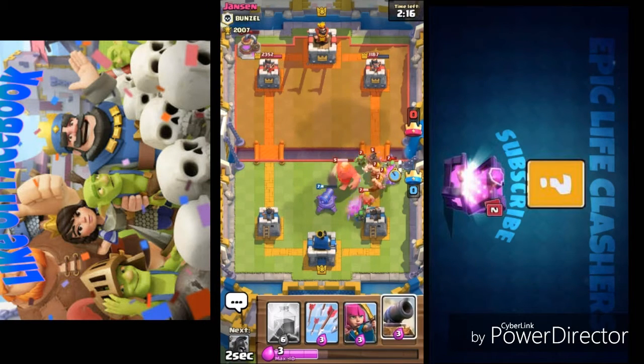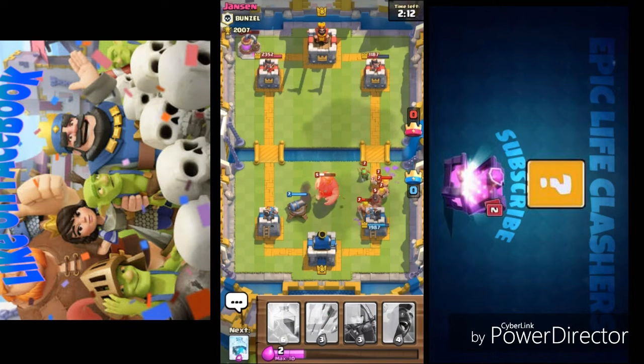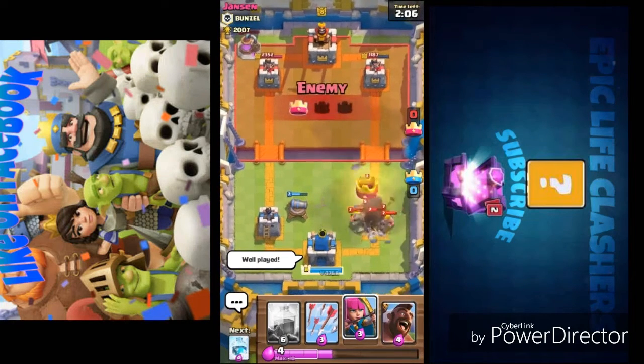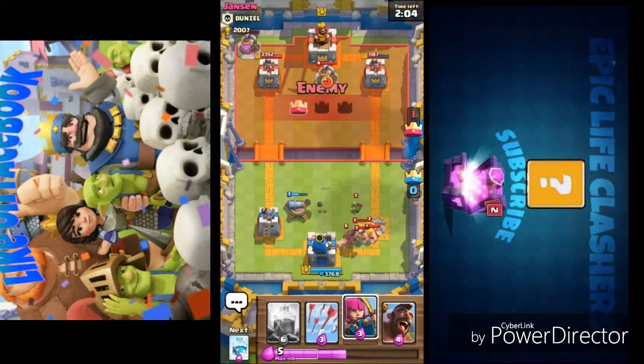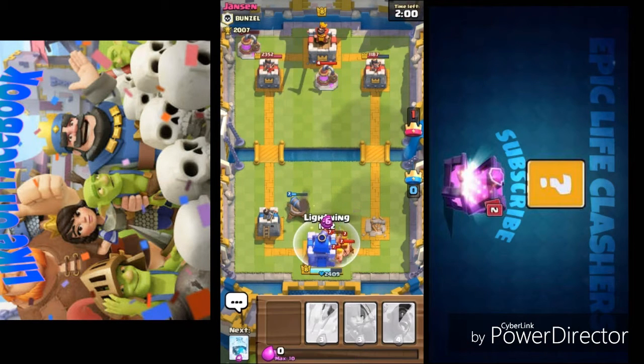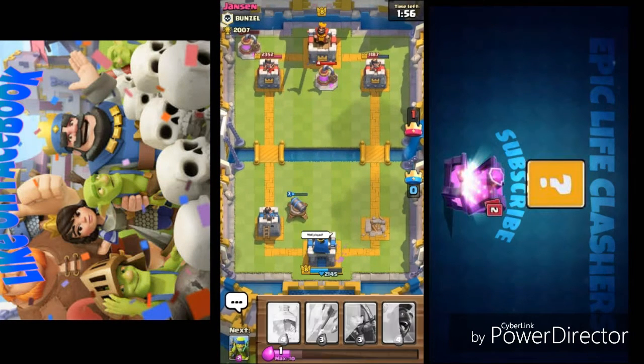The giant is pushed back towards my second cannon but he has a hog rider and barbarians going to take my first tower out — and yes, they've taken my first tower out. Now I'm very much out of elixir. I'm going to use lightning here because they're going to do great damage to my middle tower.